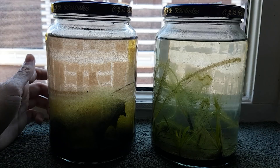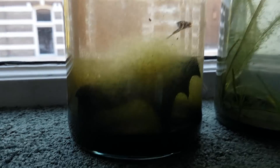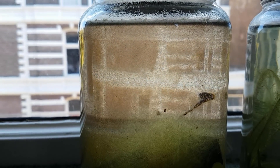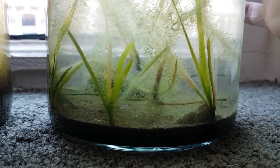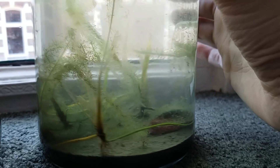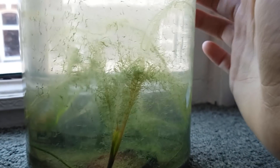I wanted to know if plants made that much of a difference in an ecosphere. The natural ecosphere has a lot of algae — both string algae and algae on the glass — and it's filled with tons of different crustaceans, worms and snails. The planted ecosphere has a lot of plants but a smaller biodiversity, and probably because of that, the bigger plants are starting to die. In the end, there are just too many variables to draw a conclusion about whether plants make a difference.